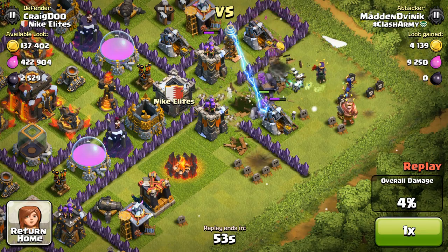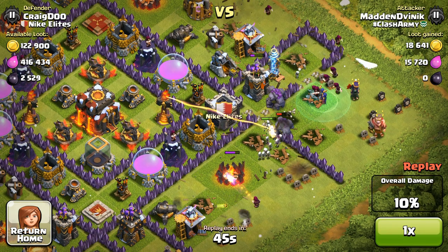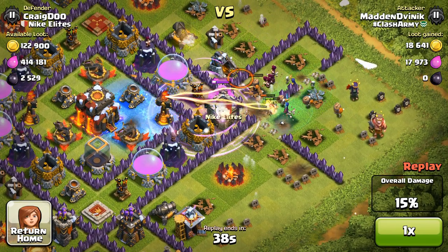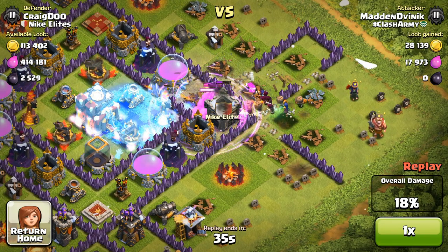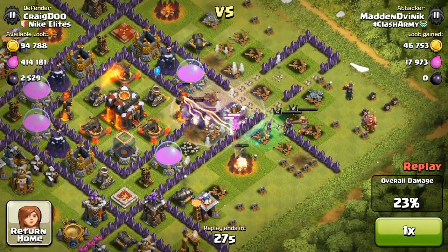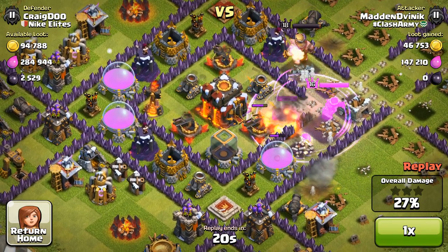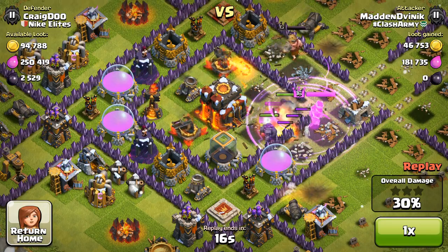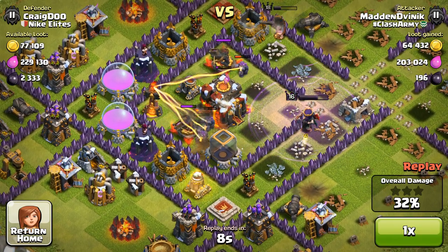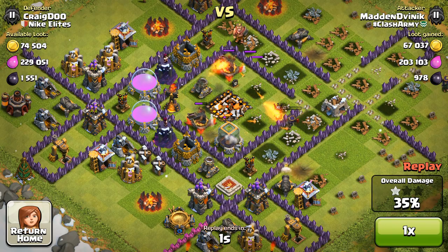We're left with two witches — not ideal. I wish I had at least six. The golems are heading toward the center because the center defenses are actually closer than anything on the outside. I drop a rage spell for the wall breakers — rage spells are great for them, especially against maxed bases. We break through the center, golems and heroes go in. The Barbarian King heads outside for 50%; the Archer Queen goes straight for the town hall with the golems covering her. Town hall is down at 34%. I cut it there — 10 trophies, 35%, and decent loot.